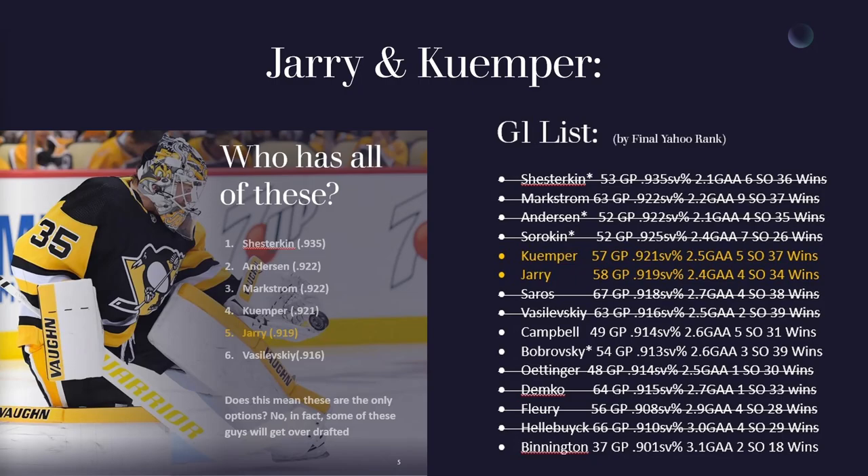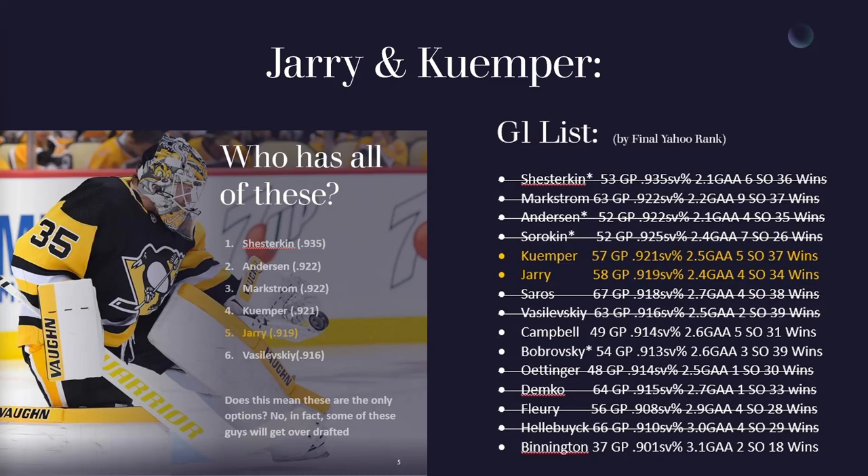To summarize the back-to-back goalie strategy: I monitored the draft and saw earlier on that there was value left in the fourth and fifth rounds that I could push the goalies back to the six-to-seven range. But by the time I hit the sixth round, the really good G1 options were drying up, so I prioritized goaltending knowing there were great value options for centers and other positions in the eighth-to-twelfth round range.